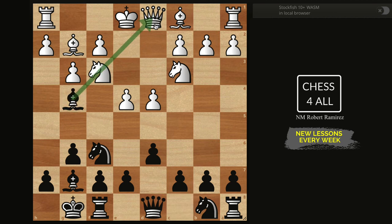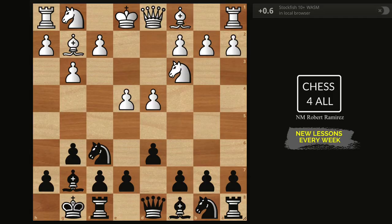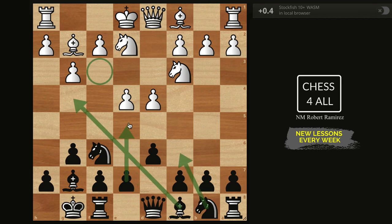White typically doesn't play Nf3 because they don't like the Bg4 move - we're pinning the knight and could use ideas from the classical variation. From here we could do Nc6, e5, and take advantage of the pinned knight. Also, when white plays this variation they often want to do f4, just like in lesson 34 where we learned the Vienna with the Fianchetto. That's why you see many white players going Nge2. But if Nf3, we meet it with Bg4, Nc6, and e5.